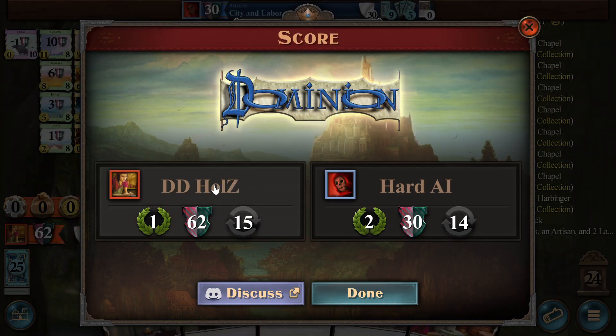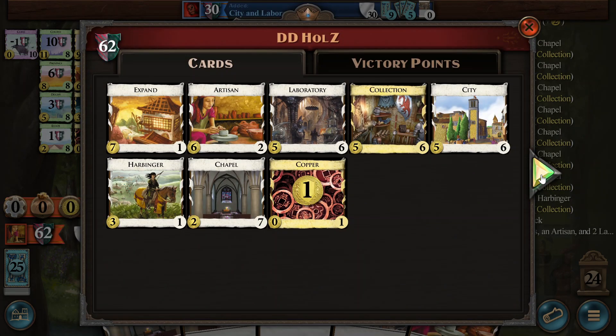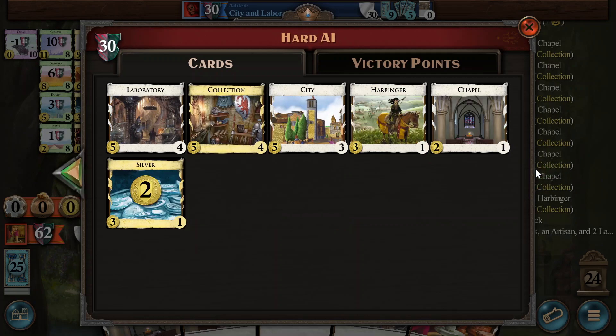15 turns — that was really because of the early draws. We didn't hit five by turn six, even. The Expand, I think in the end it paid off, but for a while I was not sure. Six City, six Collections, this looks fine — given our slow start. Six Labs, this was a necessity at the beginning because of the slow start and the collision of Expand and Chapel, so we needed the Labs to actually use the Expand.